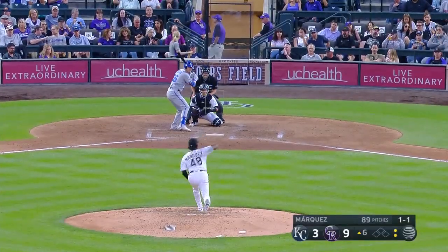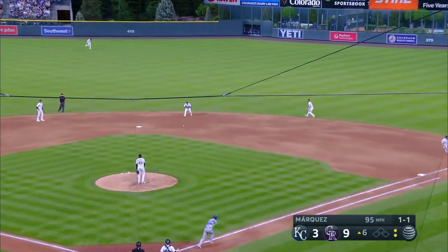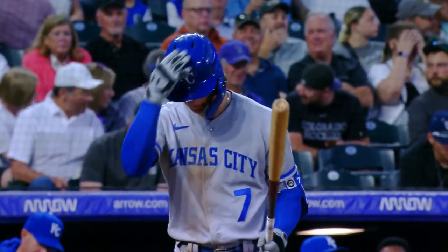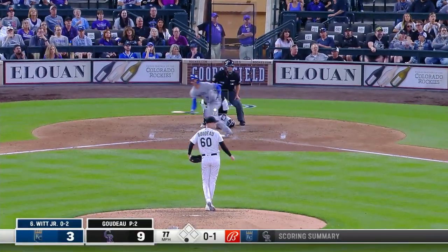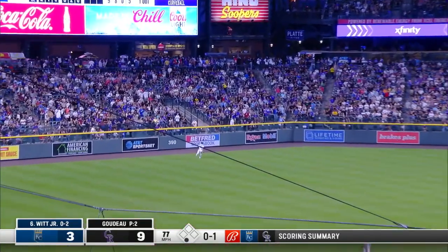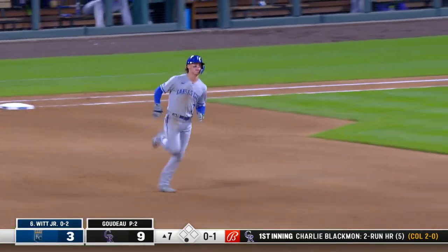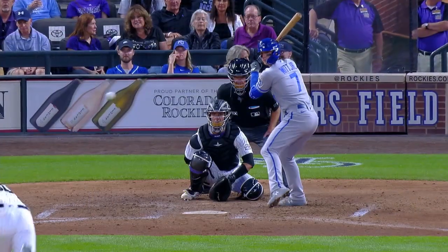Pitch 90 for Hermann — right back at him under his glove. He'll let Iglesias handle it on the right side, and that'll do it. Bobby Witt Jr. next — Junior hits a line drive into deep left field, and that is gone! That's his first hit — the Royals' fourth hit, second home run. That's Junior's second of the year. It is 9-4.